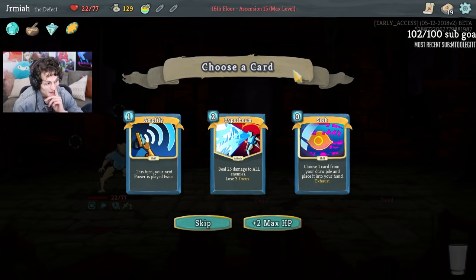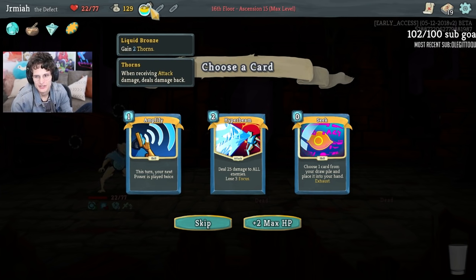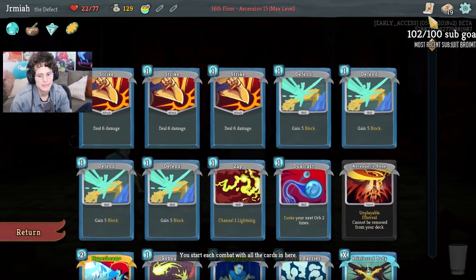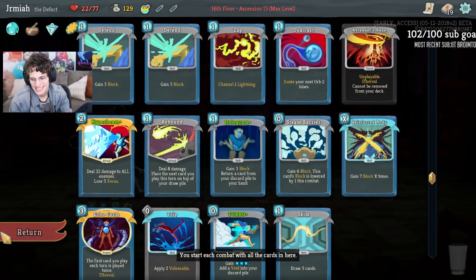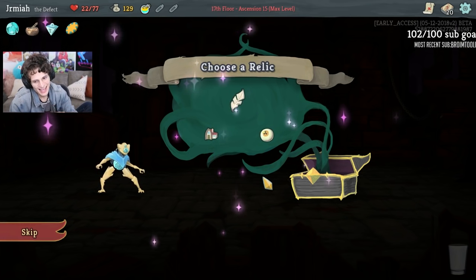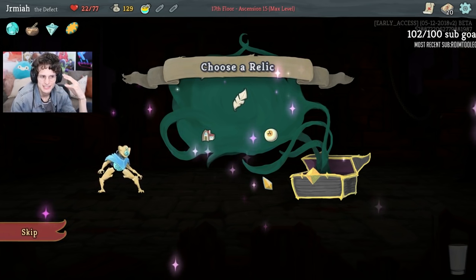This is the Echo Form Hyper Beam combo. We got Seek, Amplify, Hyper Beam again. It's a Liquid Bronze - it's two thorns, one of the new potions. In this situation we don't know the Relic. I think Seek makes a lot of sense here because Seek can be used to find the Echo Form and get that out ASAP. In fact, when I upgrade Seek, it's going to be used for Echo Form and Turbo potentially - so I can play Turbo, play the Echo Form, and still have my regular turn. Amplify is not that great - you could amplify Echo Form, but after that Amplify is a dead card, and Seek can guarantee it. So we're going to go and get the Seek.